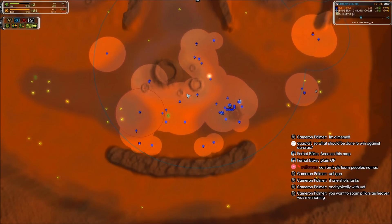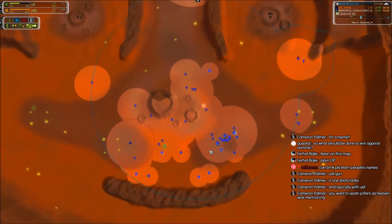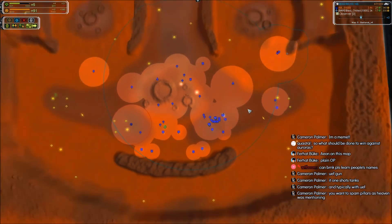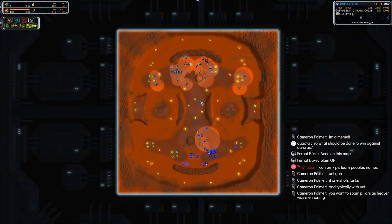I'm pretty sure DOT is not Alec because Alec wouldn't play like this. DOT overbuilt power — his eco is perfectly balanced without the two hydros, but he does have the two hydros, so he's overflowing power. From this amount of power he could go gun upgrade, but it's way too early because he first has to expand. This is just really overbuilding power.